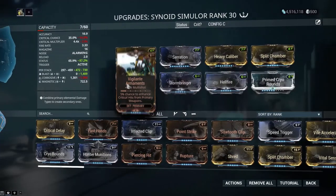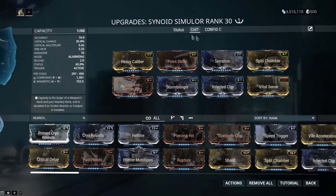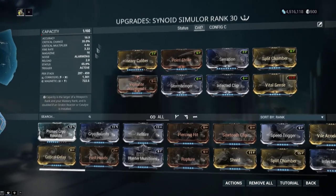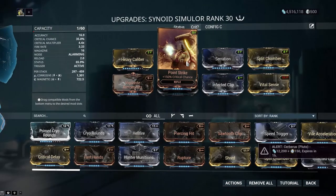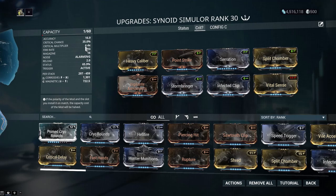So those four elements with Vigilante Armaments for the status build. The crit build is pretty much the same — Split Chamber, Serration, Heavy Calibre, Vigilante Armaments — only I'm trading out the Blast elements, keeping the corrosive one, and putting in Vital Sense and Point Strike to test out the new crit chance. The critical multiplier didn't get changed.